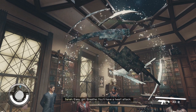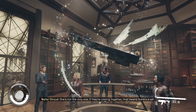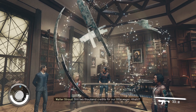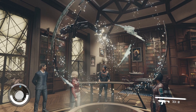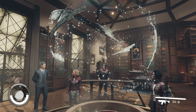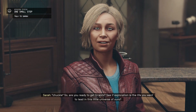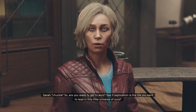'Still 2,000 credits for our little wager, Patrick?' 'You're on, Walter.' 'If you had all the answers it wouldn't be exciting, now would it?' 'What are we going to do about our little friend?' 'So, are you ready to get to work? See if exploration is the life you want to lead in this little universe of ours?' Yeah - tell me a bit more about what your crazy organisation actually is. 'We're all here because we're committed to exploring space. Humanity may have settled the stars, but that doesn't mean we should stop diving into the unknown. Beyond that, you'll be expected to use your own judgement, just like the rest of us.'